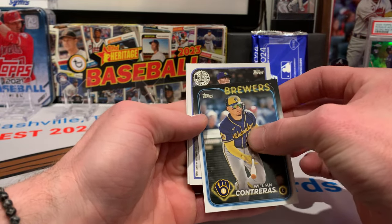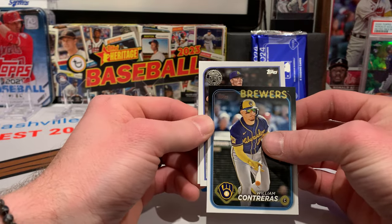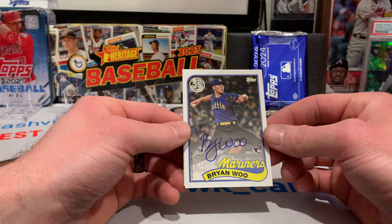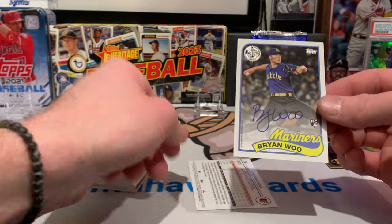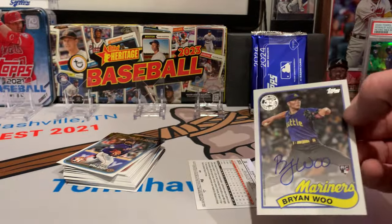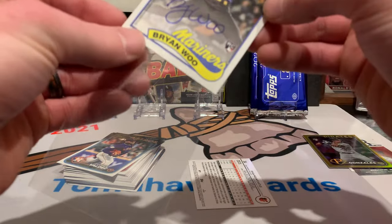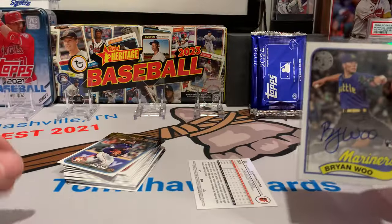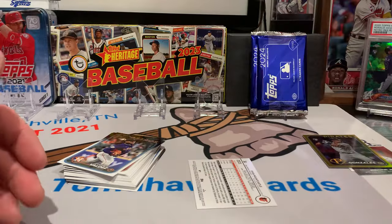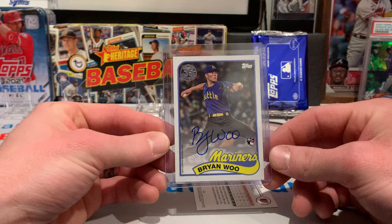This is going to be our auto already. Brian Wu — I've heard this guy is supposed to be actually pretty good, and he has an awesome name. We cracked our auto out of the first pack already. Brian Wu, rookie auto for the Seattle Mariners.